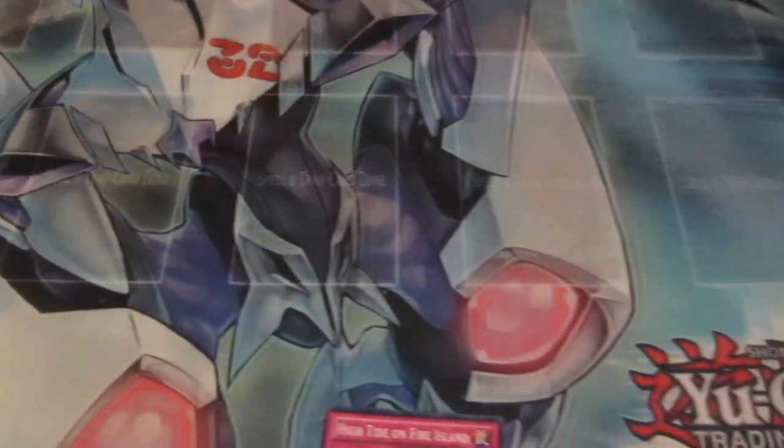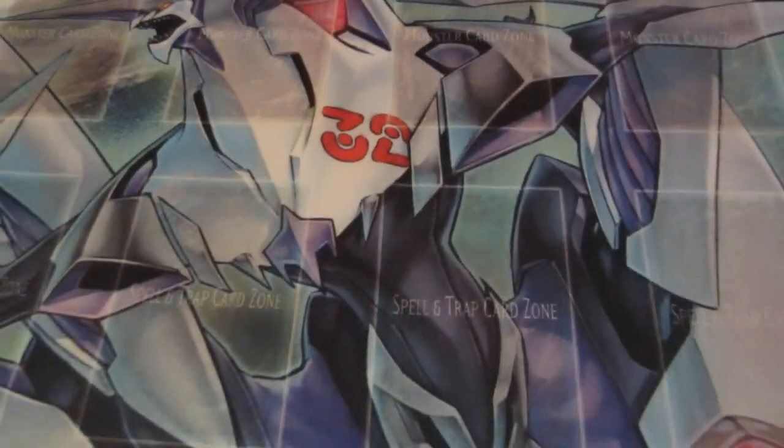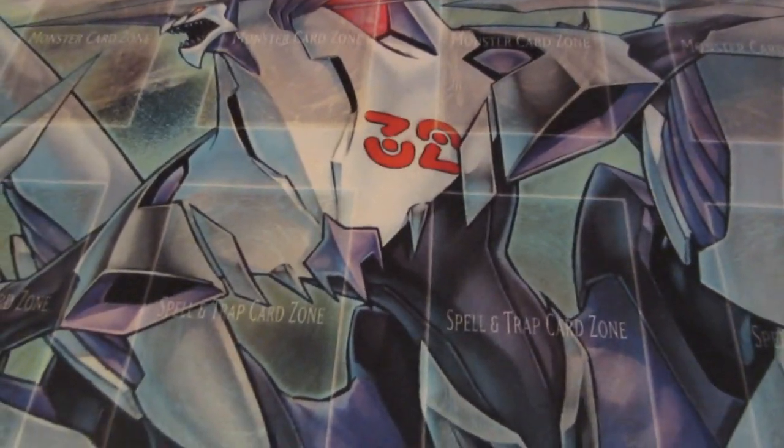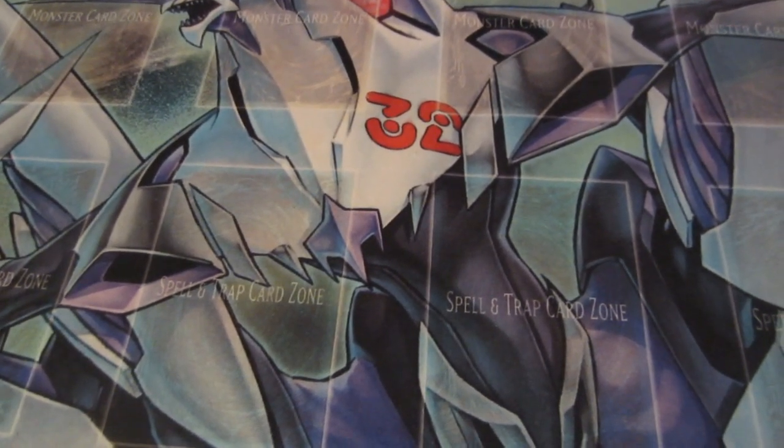What we have in front of us is called a playmat. This is a sneak peek playmat — we're going to go into sneak peeks at a later time. Let's go over the basics of the rules. Your deck can only be 40 cards minimum, meaning the smallest you can have is 40 cards. The biggest you can have is 60.